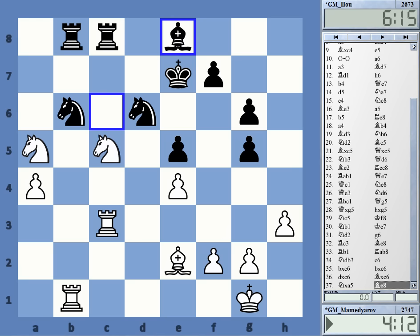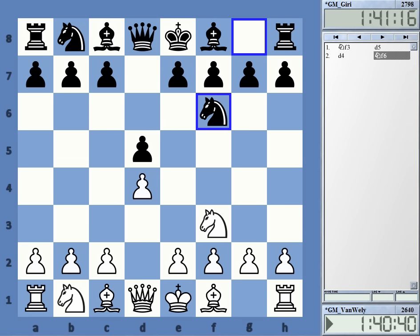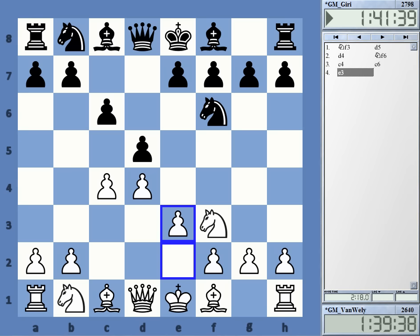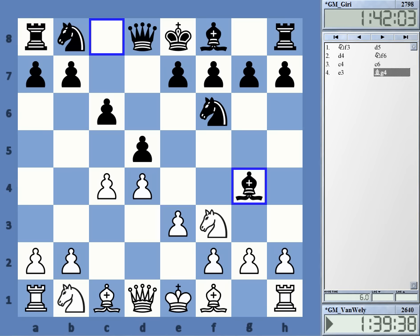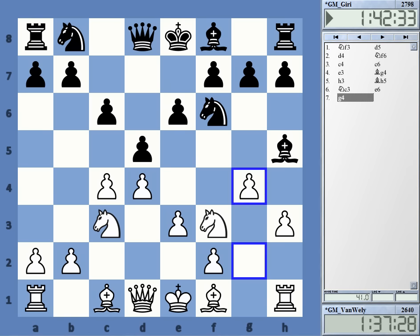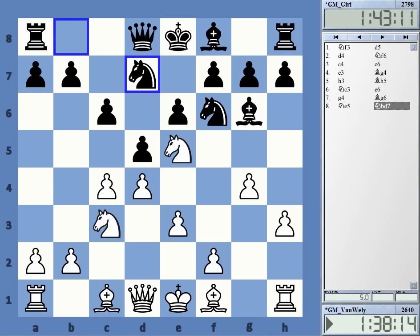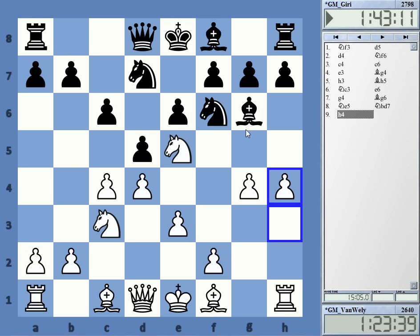Let's have a look at the Dutch duel: Van Wely with white against Anish Giri. They had a Slav defense. Van Wely goes for the slow Slav as they all do nowadays, and Giri plays bishop g4. Black has a choice - e6 or bishop f5, all those moves are okay. In the bishop g4 line, white tends to go for things with g4, leading to interesting play. White has more space on the king's side and tries to arrest the bishop.